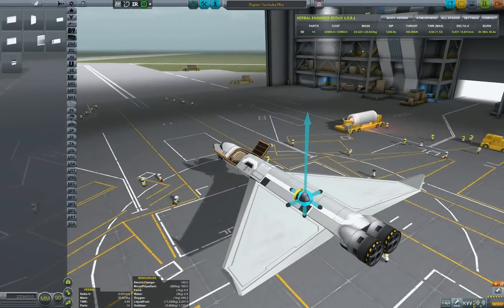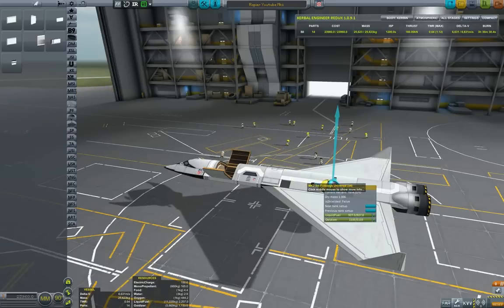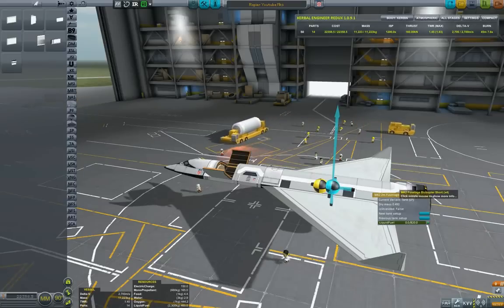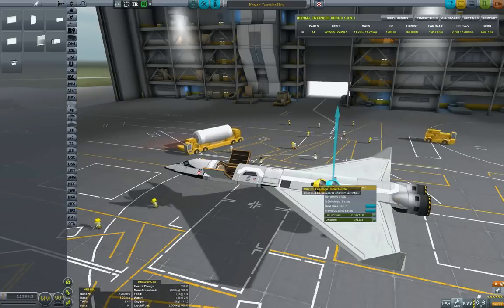Now we have the wings, and the center of lift and center of mass are more or less where we want them. One thing to be careful about is that fuel shift — as fuel is consumed, your center of mass will shift forward. Ideally for reentry, when fuel is low, you want the center of mass ahead of the center of lift. Having them too close will cause your plane to flip on reentry and go tail-first. We will revisit this at a later stage.